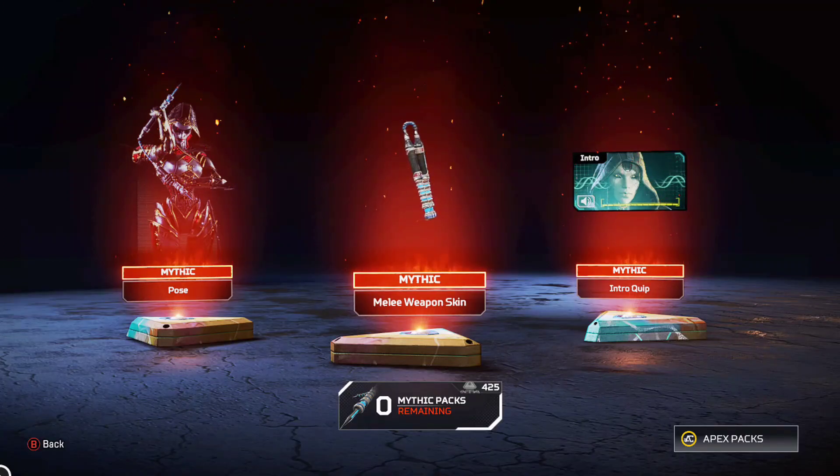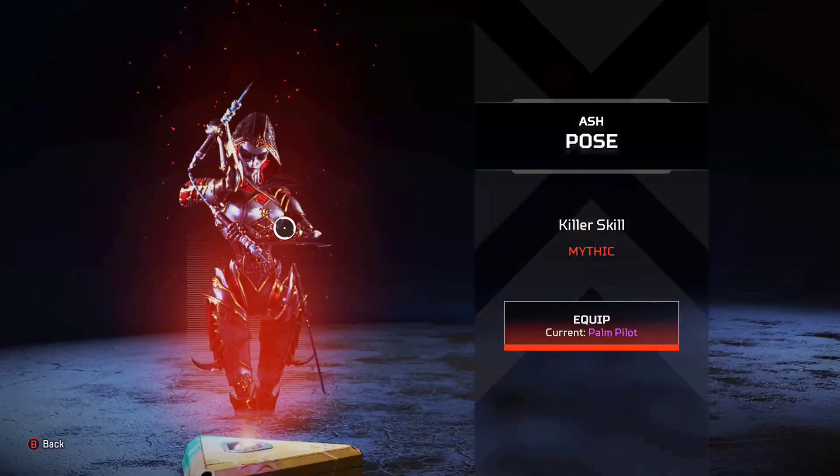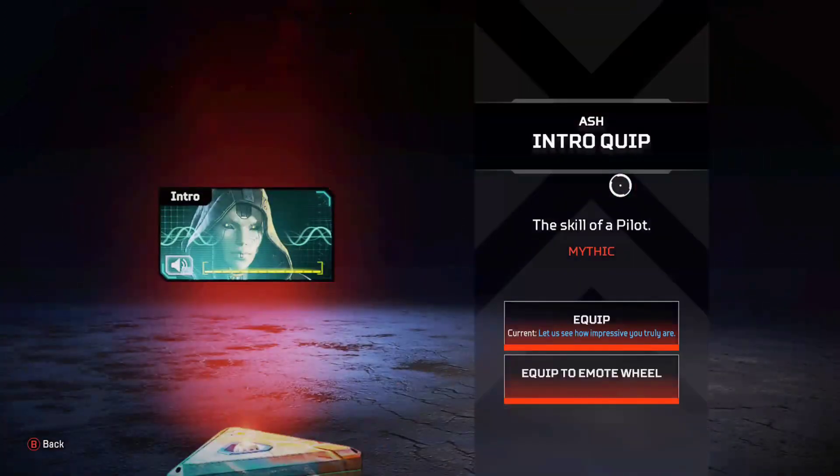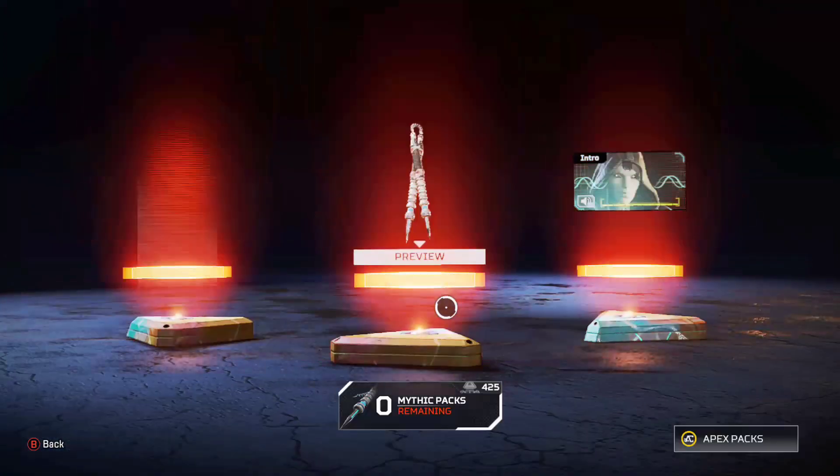Yes sir! I like this pose — equip it right now. And what do I equip here? I do not want to equip that, but I will equip this. Yes sir!